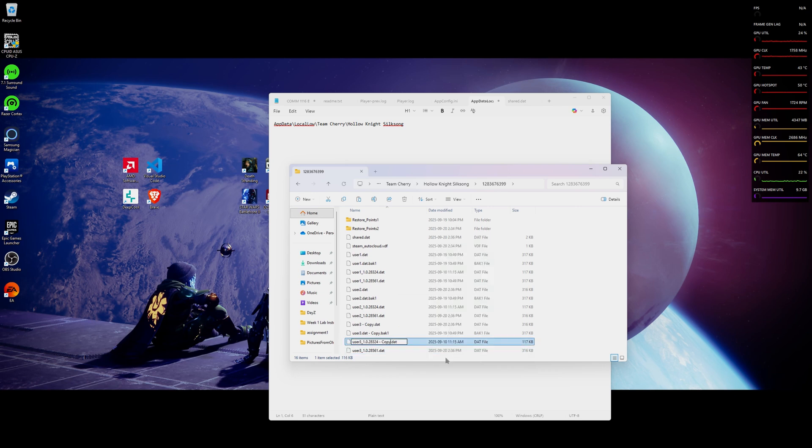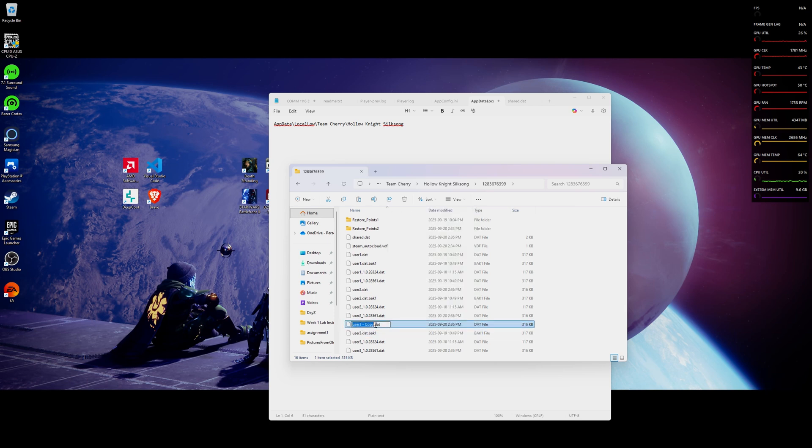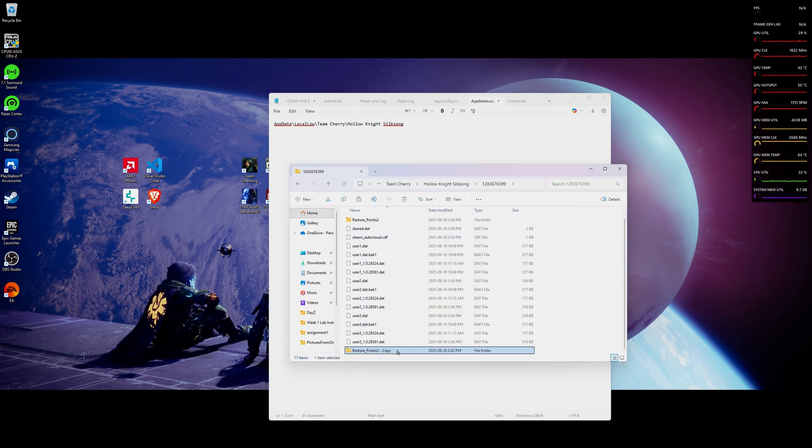I'm going to want to make sure that you do not change any of these extra numbers. I don't know what they do, but I do know that they duplicate everything because it is just your user data. Then you go to Restore Point, then you do Restore Points 3.